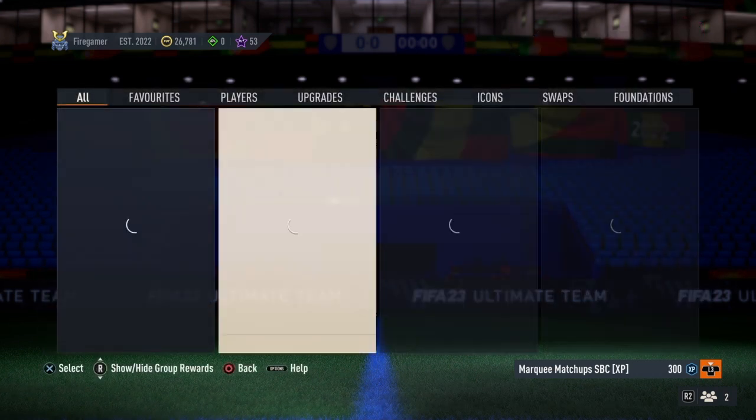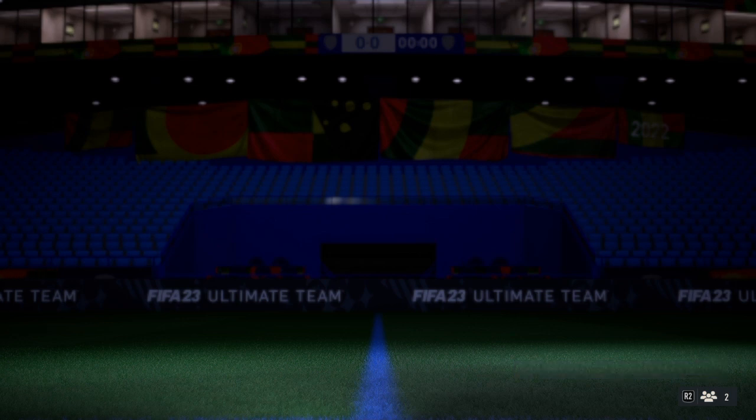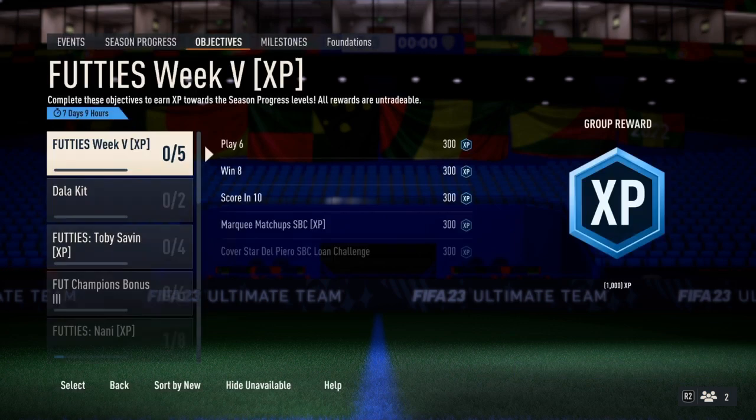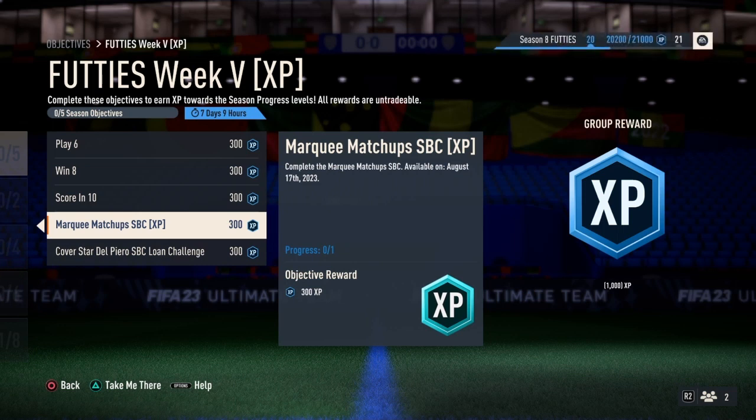These objectives may be kind of hard because the chemistry requirement must be super high, so I'm sure you guys can find helpful guides. Once you complete all these objectives, you'll receive around an additional 1K XP, which brings the total to around 2.5K XP, along with the fantasy foot player.